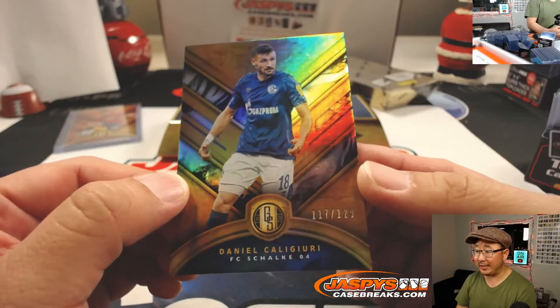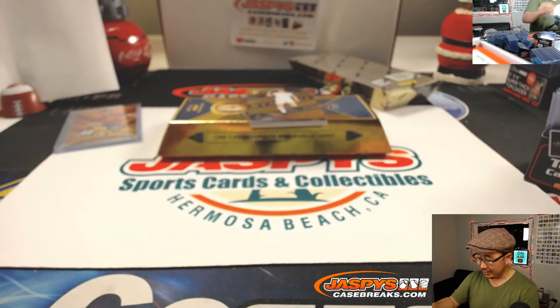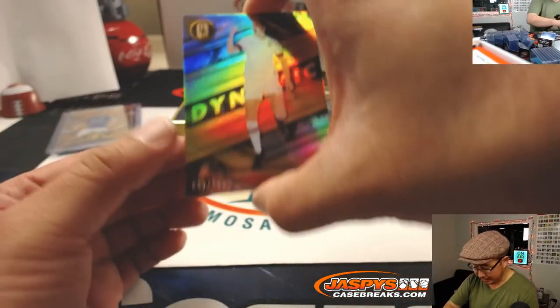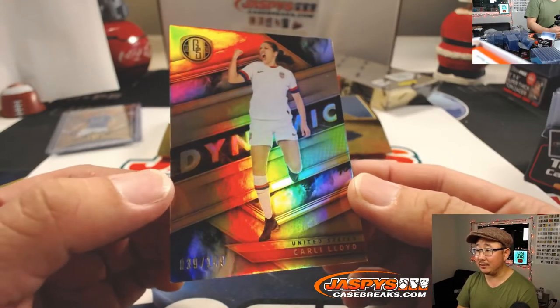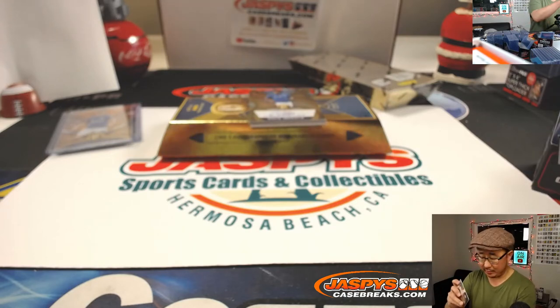There is Daniel Caliguri, 117 out of 129, for Schalke — German club. That goes to Kenton at number seven. And we've got — nice — Carli Lloyd, 39 out of 149. Nice Carli Lloyd base card for SKS in the number nine.